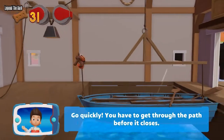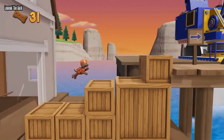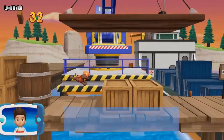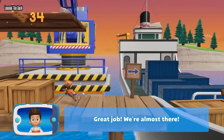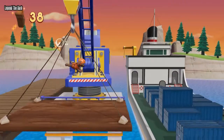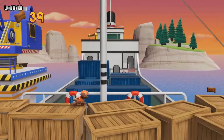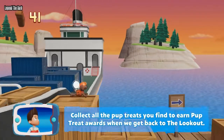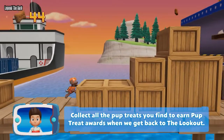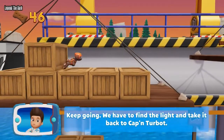Go quickly! You have to get through the path before it closes. Great job! We're almost there! Collect all the pup treats you find to earn Pup Treat Awards when we get back to the lookout. Keep going — we have to find the light and take it back to Captain Turbot.